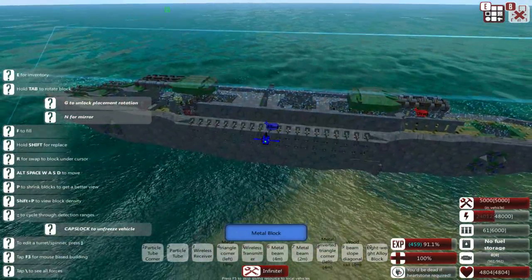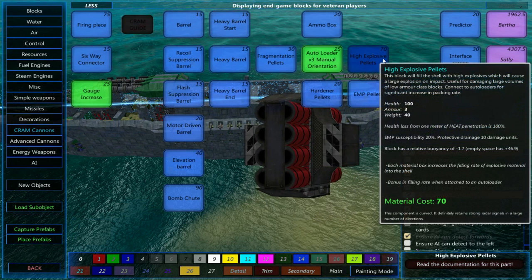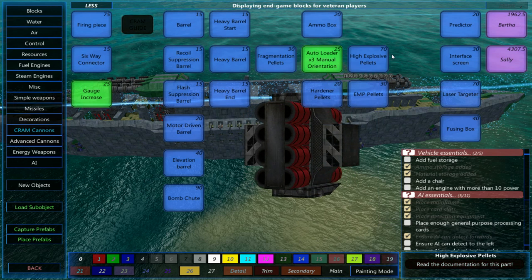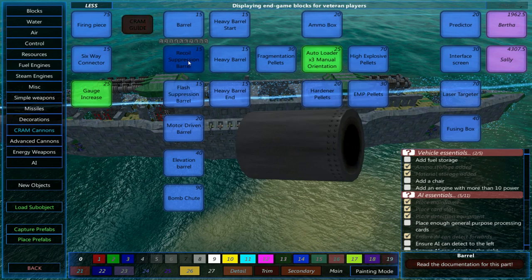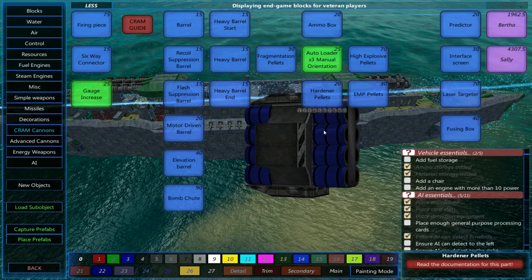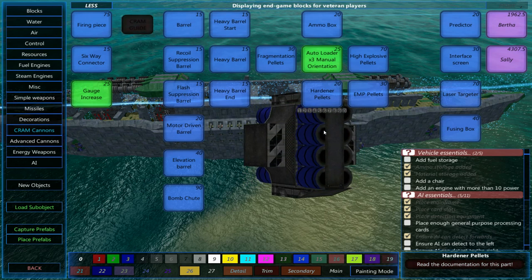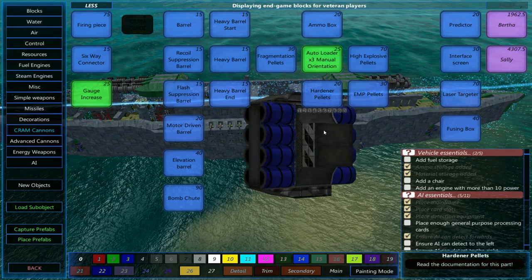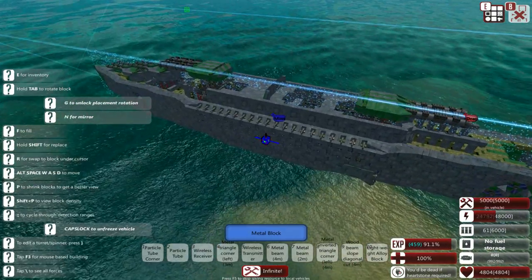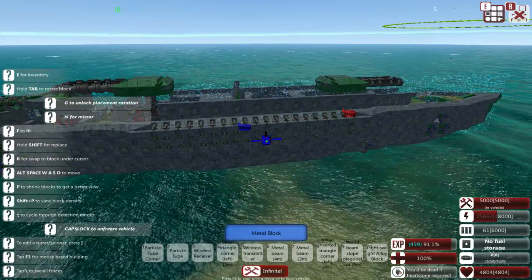The only problem is that cram cannons are stupidly expensive — in my opinion, a little bit overpriced. Every single section of pellets costs a grand total of 70 material. Even the barrels cost quite a bit after a while. It's just not the cheapest thing in the world, especially when you compare how effective they are in comparison to something like advanced cannons, which tend to outdo cram cannons in most situations. They will counter very heavily armored targets quite well, and nothing else.